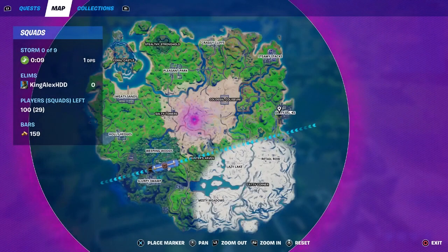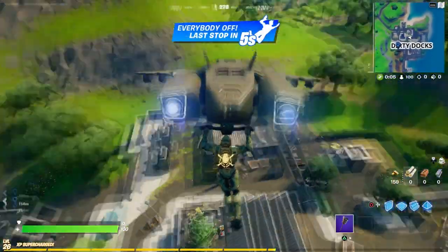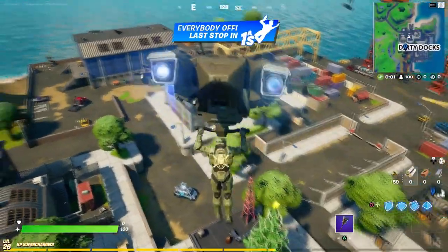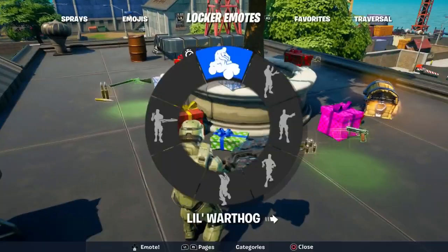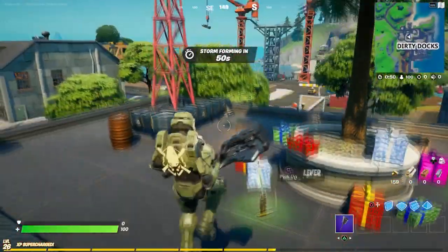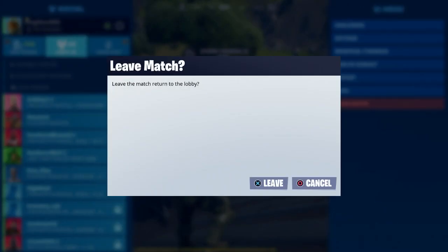And once again, guys, the last location is at Dirty Dock. If you guys come over here, there is a Christmas tree right above the building in this location. And once again, all you have to do is do the dance. And you should basically get the spray after this. So right now, once you dance, there you go — you will basically unlock the challenge. And now you can leave the game and unlock the spray.